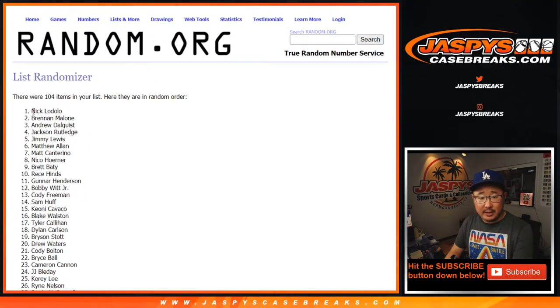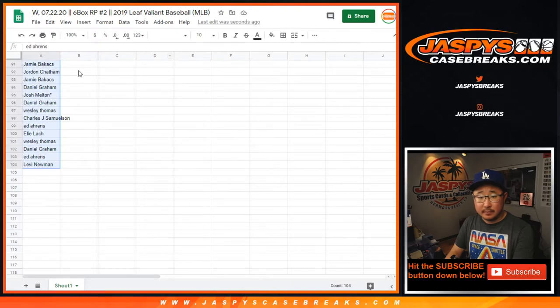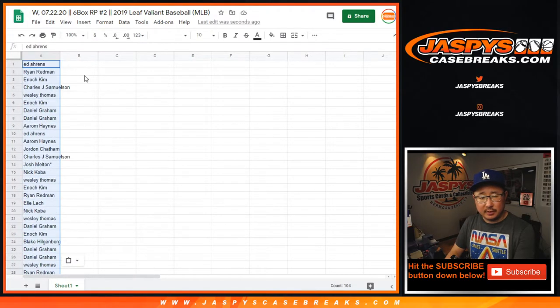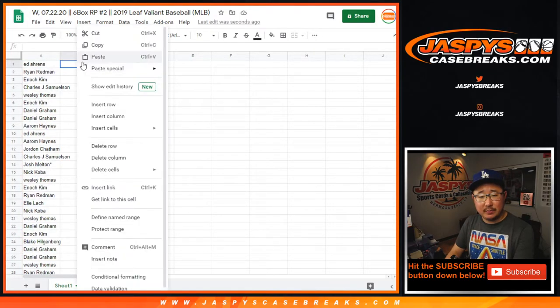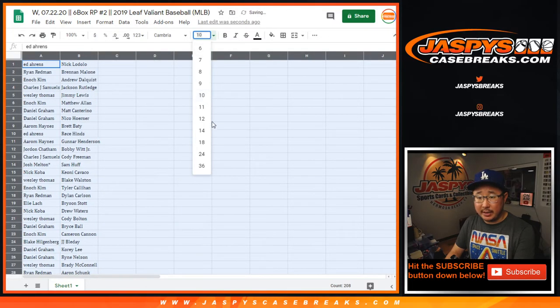After seven randomizations on the second list, we've got Nick Lodolo all the way down to Adley Rushman. Lodolo, I think a Reds prospect, and Rushman, that Orioles top prospect — catcher.